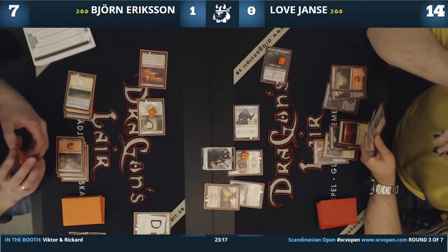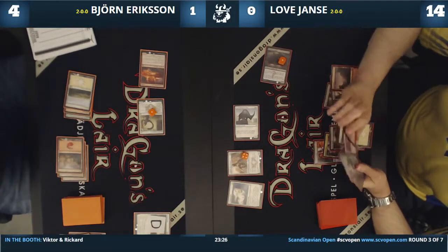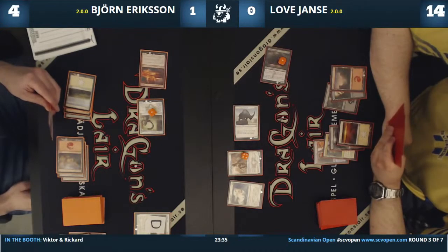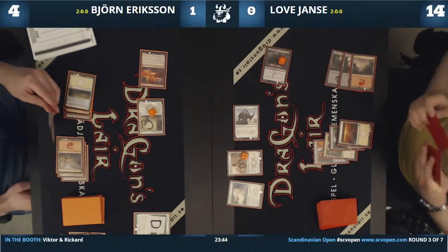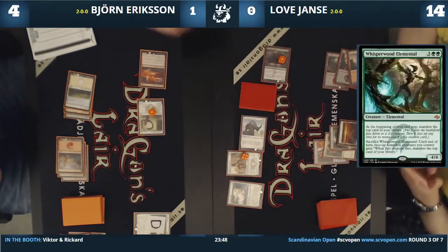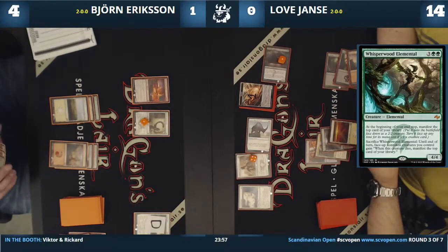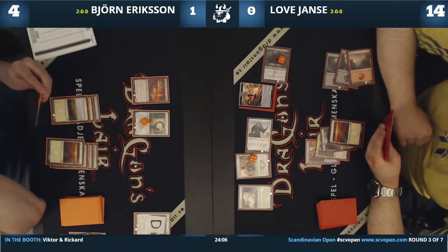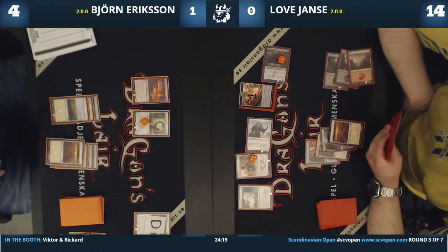He has almost six on-color rares — every on-color rare he could have. But he's still losing here, because Love has his own good cards. As we said, Björn doesn't have the removal for it — that's the one thing he's lacking. Love is showing that rares aren't invincible in sealed, especially the Dagathar, which has done a really good job holding things back.